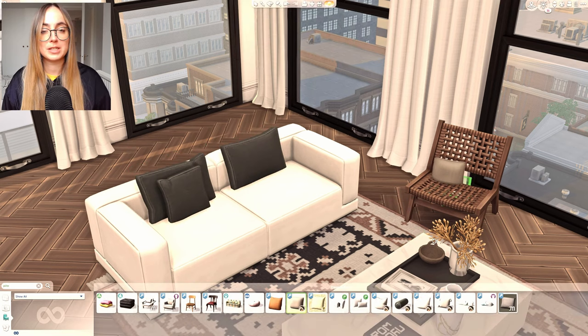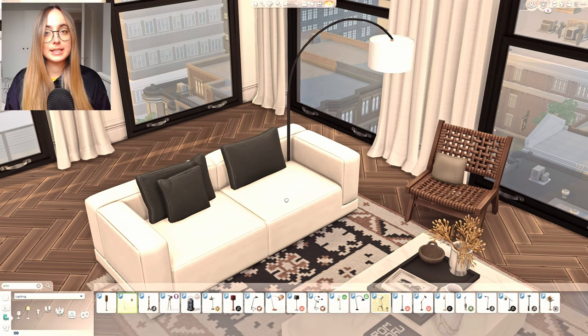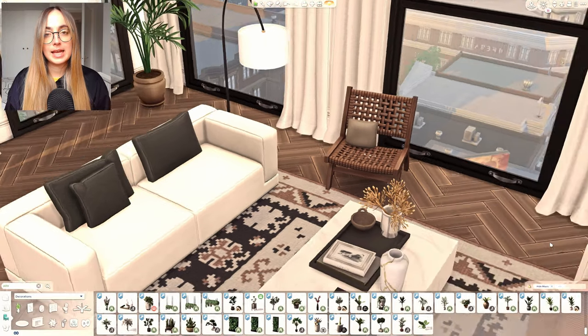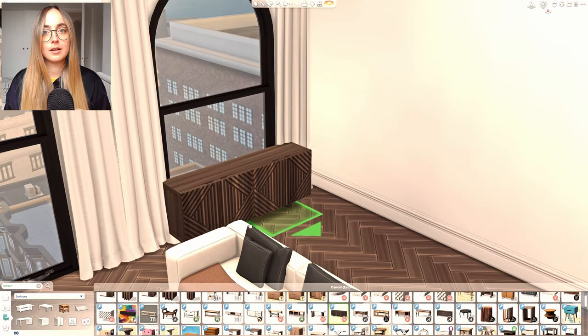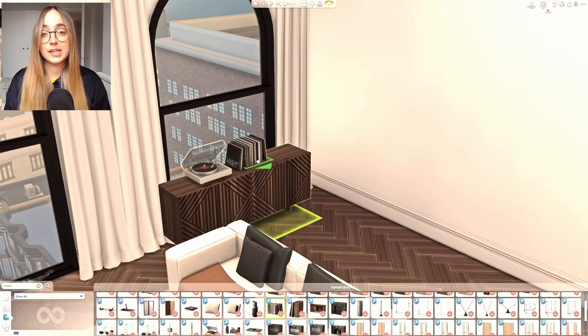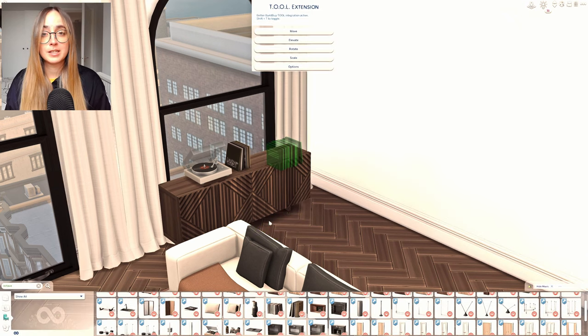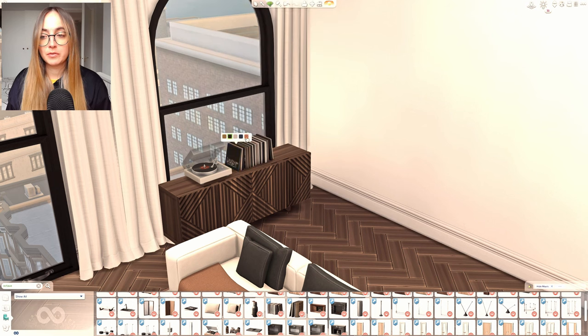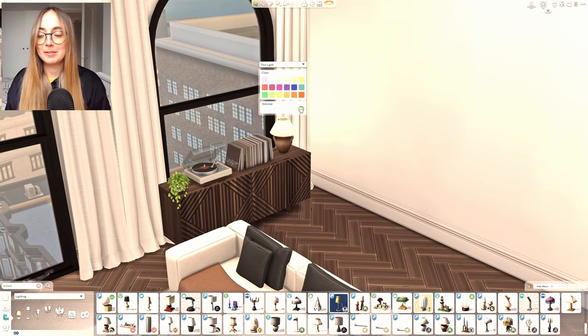In the dining room I again wanted lots of marble, so I used a dining table by Tuds — so elegant and versatile with so many swatches. I also used lights by Tuds in the kitchen. Tuds does the most beautiful, elegant, and aesthetic lights — absolutely beautiful.